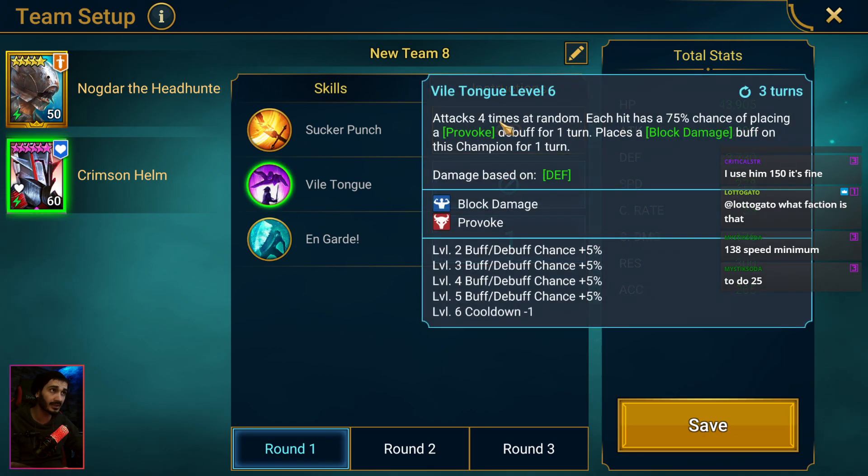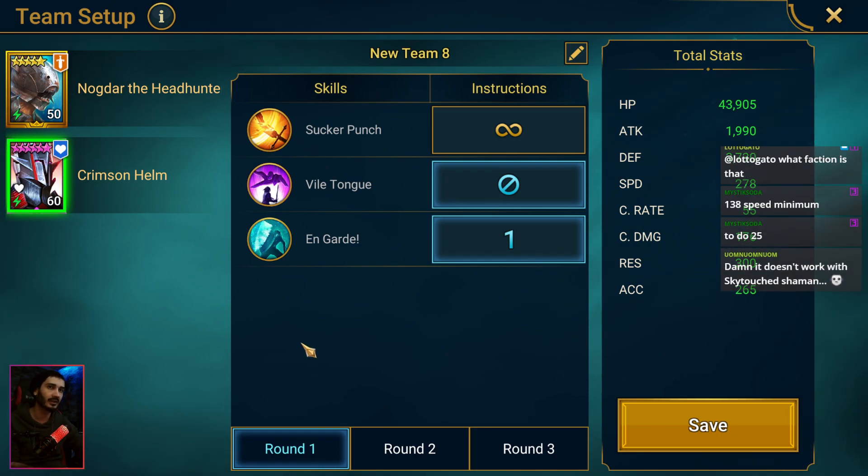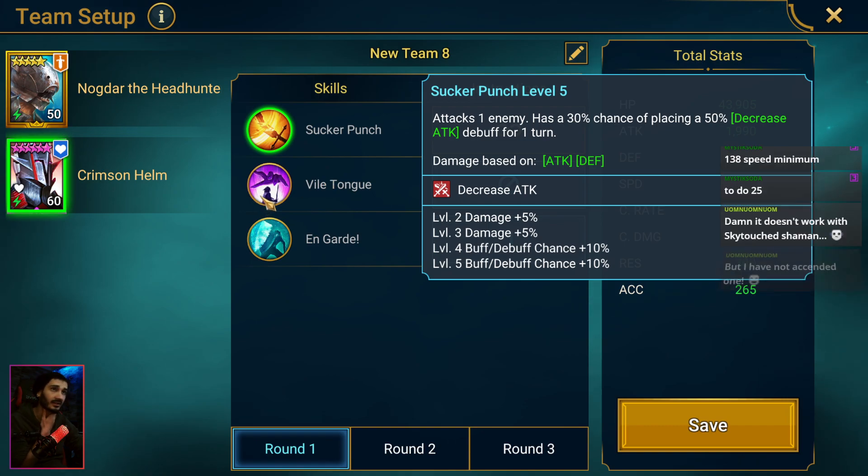If you're going to use Crimson Helm, make sure to lock this skill — it's a leeched attack that hits four times and removes the shield from the boss, which wakes him up and causes him to attack you. After your champion is revived, Crimson Helm will get a turn twice, so you want to keep the shield on. A revive-on-death champion whose A1 or A2 is a single target attack would be ideal.